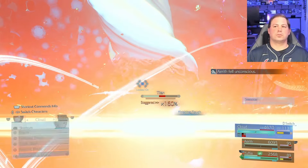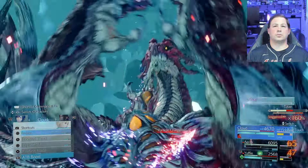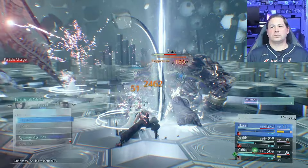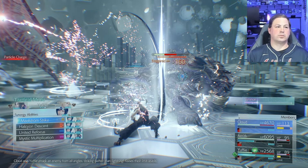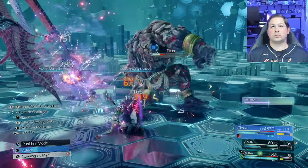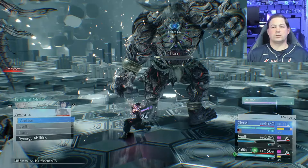I kind of just ignore Bahamut and get rid of Titan. A lot of people will tell you to beat Bahamut first, but I'd rather focus on Titan one-on-one. Using the synergy skill on Titan while staggered was a tactical mistake — you want to save your synergy skills and use them on Bahamut to pressure him.